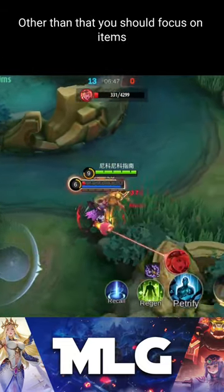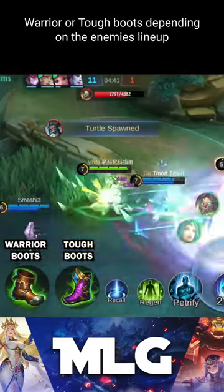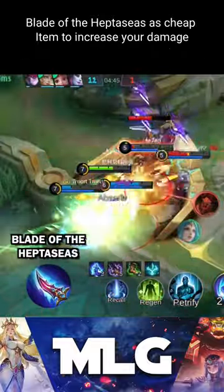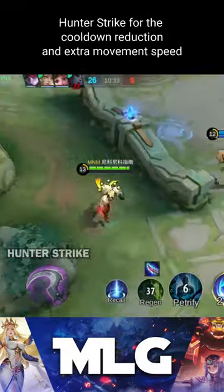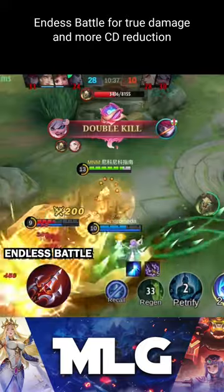Other than that, you should focus on items that increase the damage of your ultimate. These items are Warrior or Tough Boots depending on the enemy's lineup, Golden Staff to trigger passive effects more often, Blade of the Afterseas as a cheap item to increase your damage, Malefic Roar to penetrate through physical defense, and Hunter Strike for the cooldown reduction and extra movement speed.